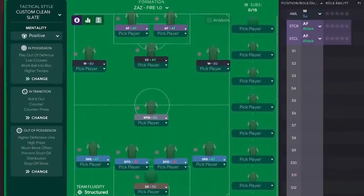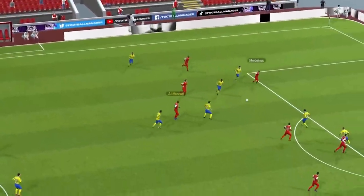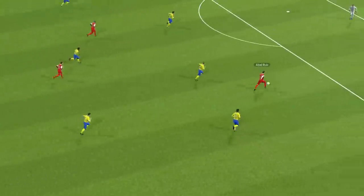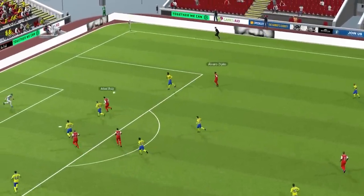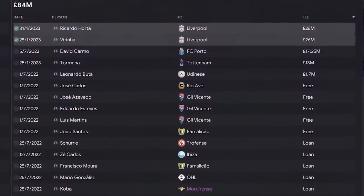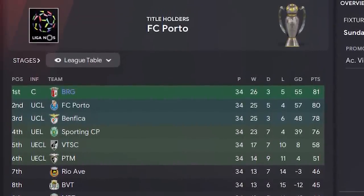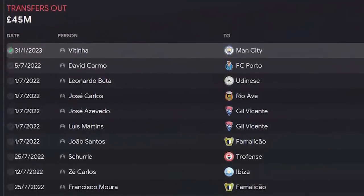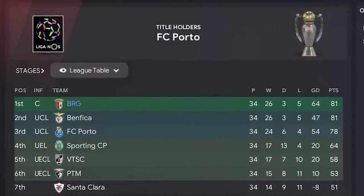My number one spot today has to be Zaz Fire 1.0. The best thing about this tactic is, first, the results — which you'll see in a moment — but also it's so attacking that it's so much fun to watch in the match engine. There are always so many players around the edge of the area with so many passing options. Mid-season at Braga, we lost both the best goal scorer and the best midfielder and I didn't replace them — and yet we still won the league. So I ran the experiment again, and Braga won the league again, on goal difference by a country mile.